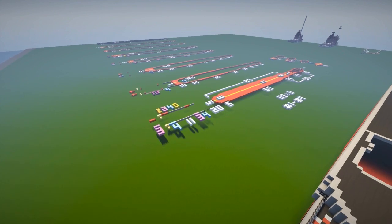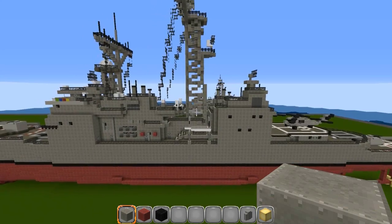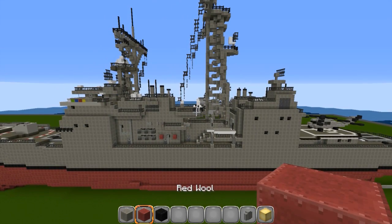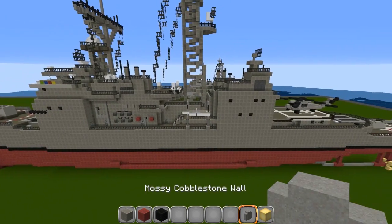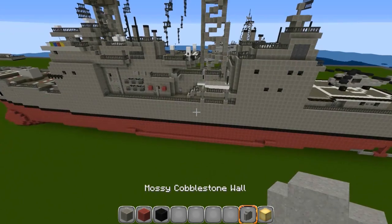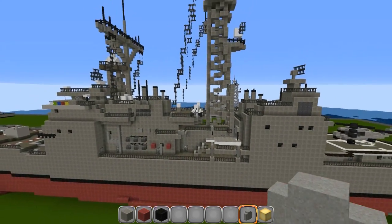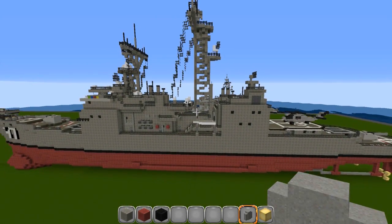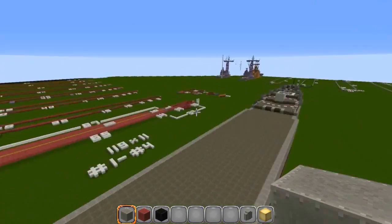We're going to fly over here, go over some materials, show you how far it goes underwater, and then get started. The main materials are light gray wool, red wool, and black wool. We've also got cobblestone walls, mossy cobblestone walls, blocks of gold, fence posts, iron bars, and iron doors. If you've built any of my ships, a lot of this is very standard.